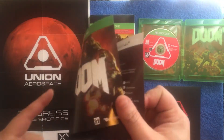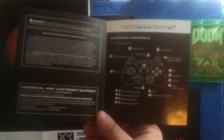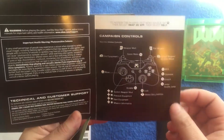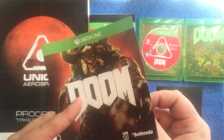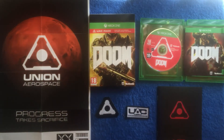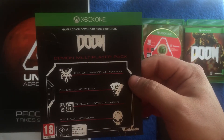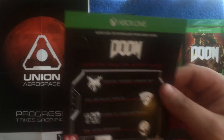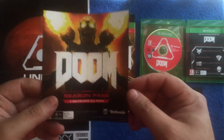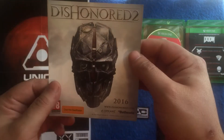You also get a bit of card — the so-called instructions, which are a bit dull and boring, though they do give a bit more detail than normal. You also get the Demon Multiplayer Pack which has got the code on the back, which I'm not going to show. Plus a promo card telling you that you get three season passes and Dishonored 2.